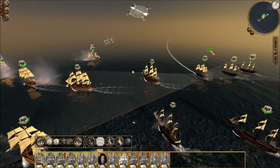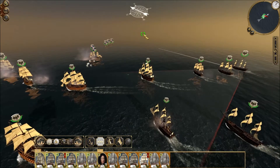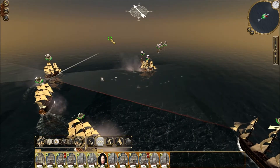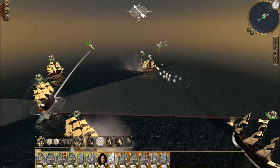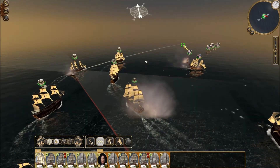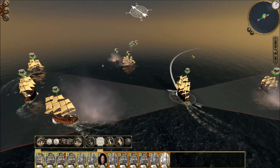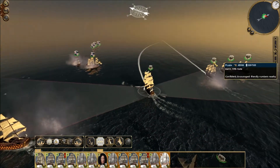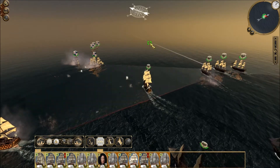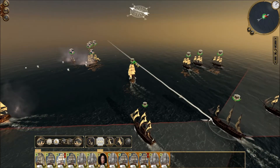Let's swing up this way. We've still got the weather gauge; he's liable to run now, actually, but we've got pretty good ships that we can use to pursue them. Let's go long. Let's send this fourth rate down here to make sure we don't get any ships escaping. We've got three fifth rates there that are going to do the business.